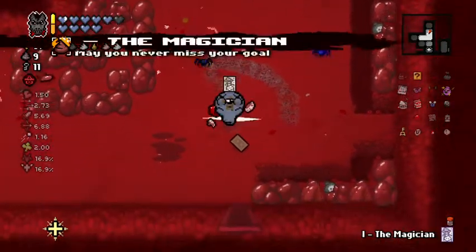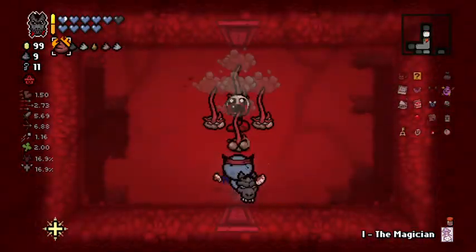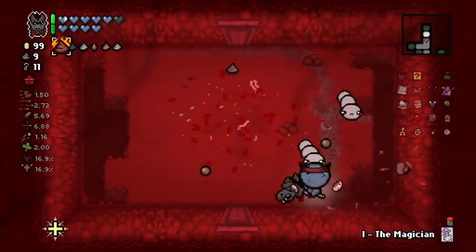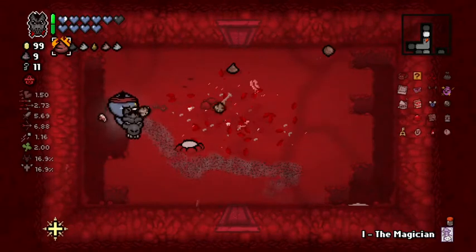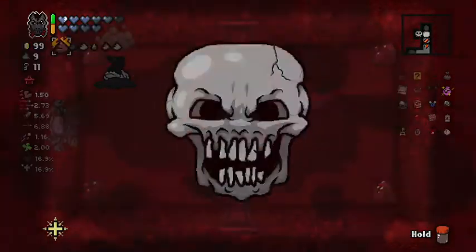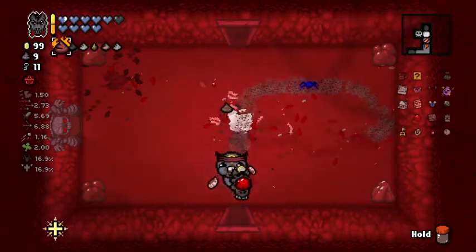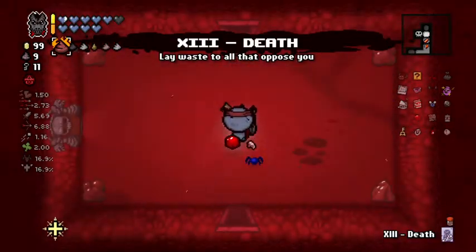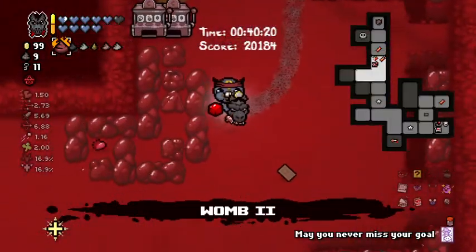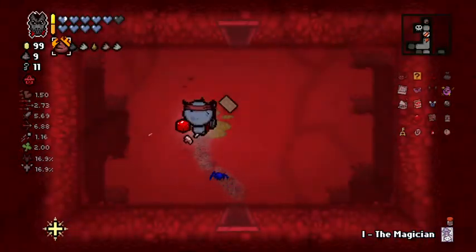High Priestess — I don't think that works on a Mom fight. I'm gonna go up. Death card — that's good. I'm gonna go back and grab Death and use it in this other room too. Oh game, don't tempt me. Let me fight the Mom fight here and see.